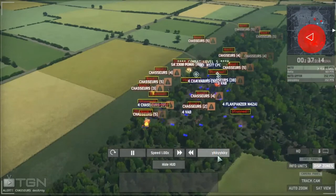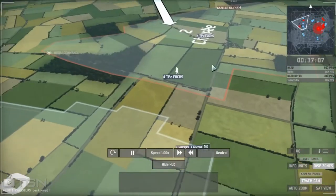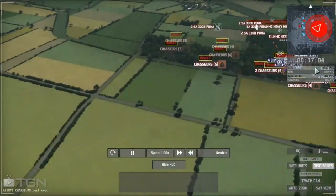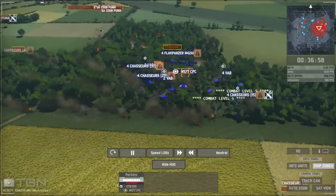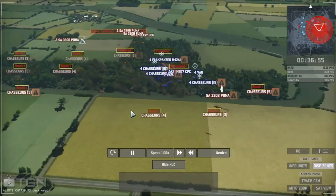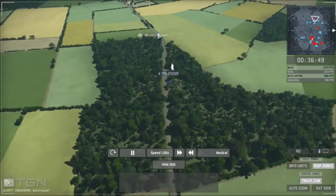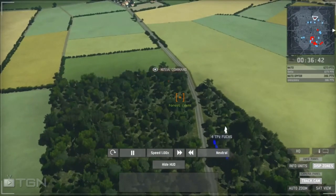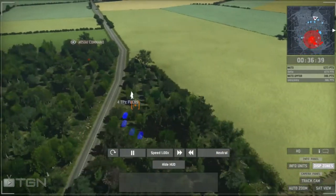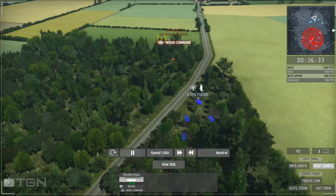He sees the command armor — but whoa, a counter-attack by Delta! He's bringing all his forces forward — a lot of forces. At the bottom, it might be a battle of who gets the command armors first. This commander is panicked with no hit points, the Chasseurs pretty well routed. But here comes a TPZ Fuchs from Delta — YYKKY literally does not know about it. These commanders will die just from being fired on.